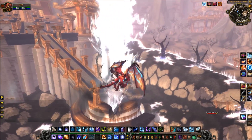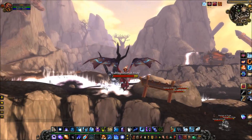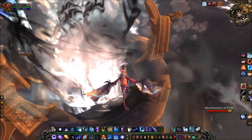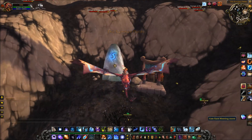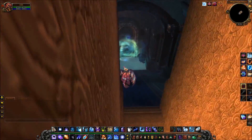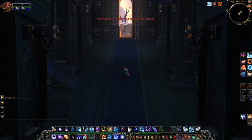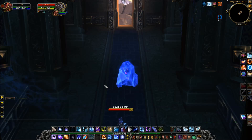I want to show you the entrance to the new raid. The new raid entrance can be found right here in the Veil of Eternal Blossoms, right under the Mogu'shan Palace. This was where the Golden Lotus quartermaster used to walk around and sell those lovely crane mounts. Here's the summoning stone, and here is the entrance to the Siege of Orgrimmar — right here in the Veil of Eternal Blossoms. I'm very excited to see what that holds.